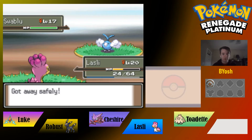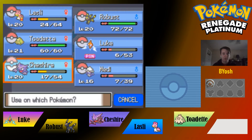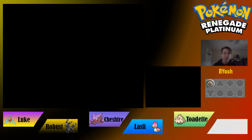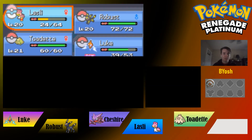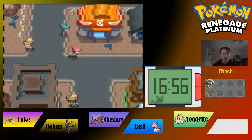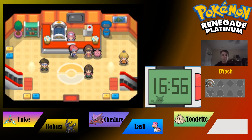Luke is at six HP so we need to use a Super Potion on him — that restores 47 points. We head to the Pokemon Center nearby and heal up, then put that type back in the PC. We still have the Mount Coronet encounter and Route 216 encounter ahead.